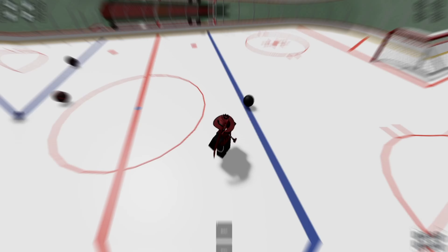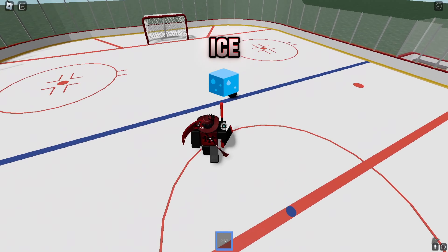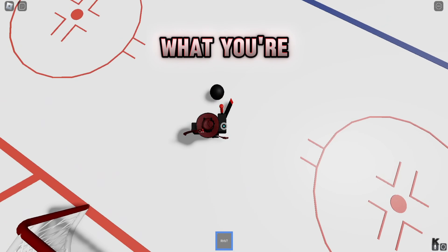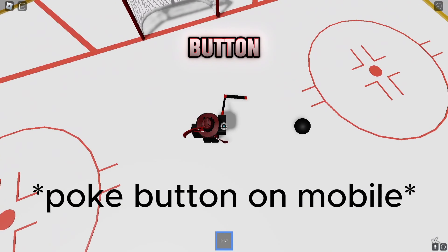Alright, lots of ways to start off. So we're out here on the ice and you want to know how to deke — you want to know how to absolutely break people's ankles. So first thing: on PC there is going to be an E button.